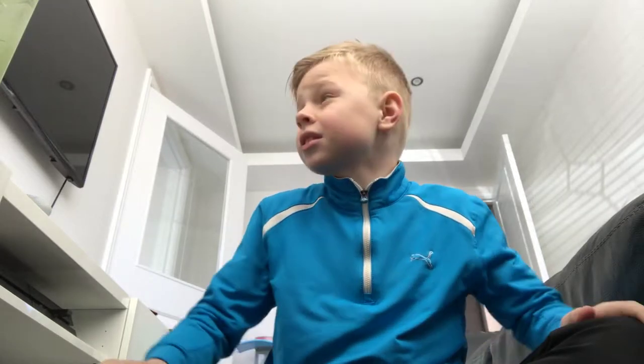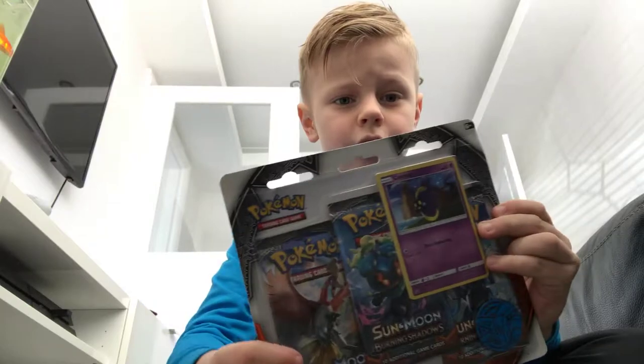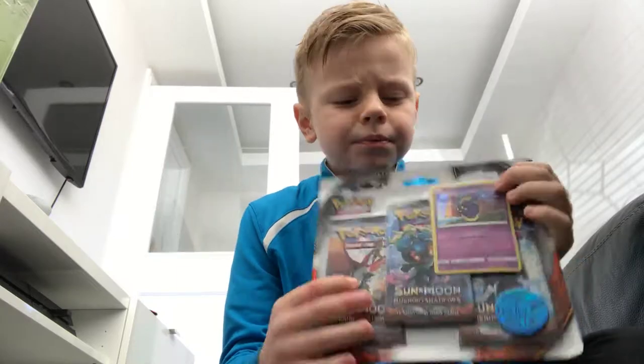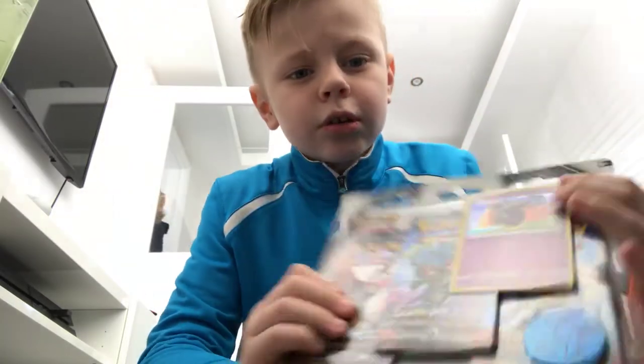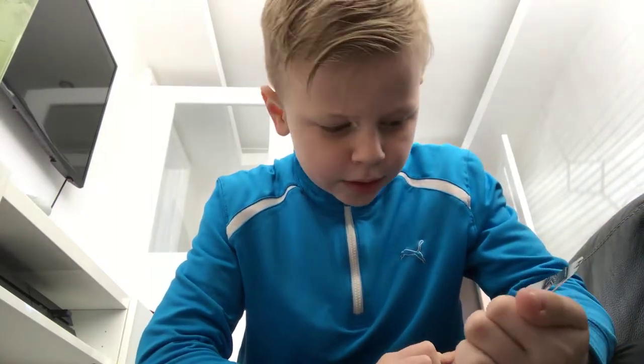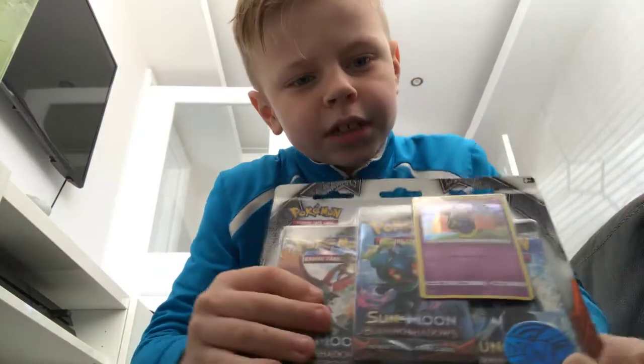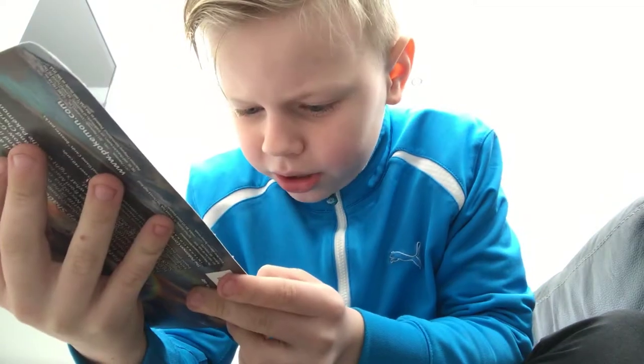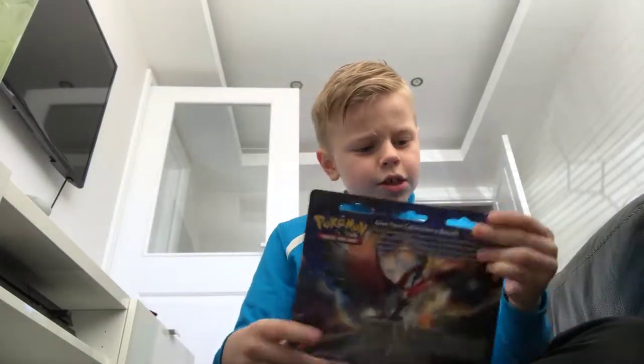Hey guys, this is just13 here and today I am in my playroom. I'm gonna be showing you my Pokemon cards binder and then we're gonna be unboxing a Pokemon thing. The thing I'm unboxing comes with three Pokemon packs, a Cosmog card which is very nice and shiny, and it comes with a coin. I believe the coin has Fennekin or maybe Lucario on it — I'm not sure. Let's start getting into this box.